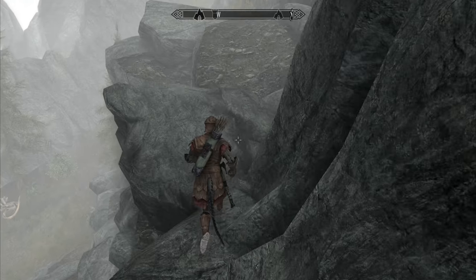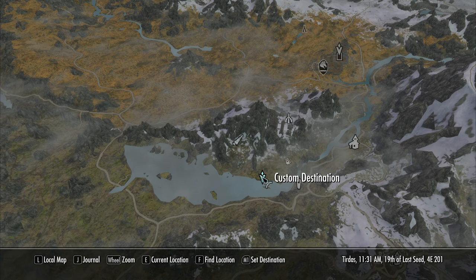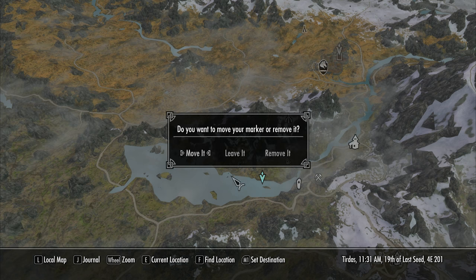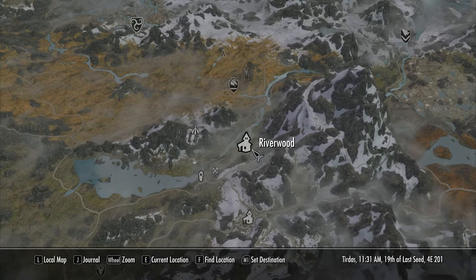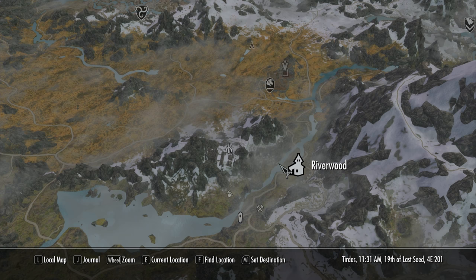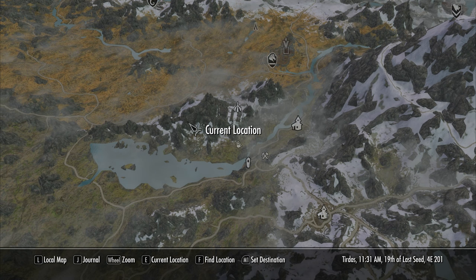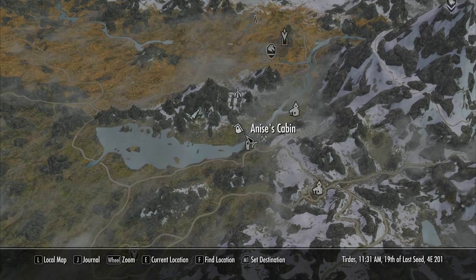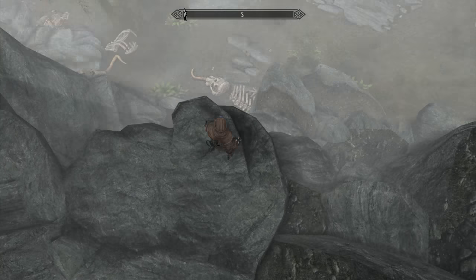We have just come out of the barrel. Frankly, we are on the wrong side of the mountain — or so I thought. We're over here, actually, so we ended up a little bit further but still on the right side. We can drop down and continue back to Riverwood. For some reason I thought we were on the other side of the mountain, which would be ridiculous.